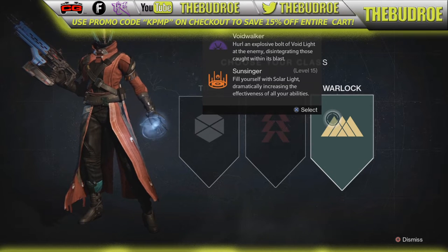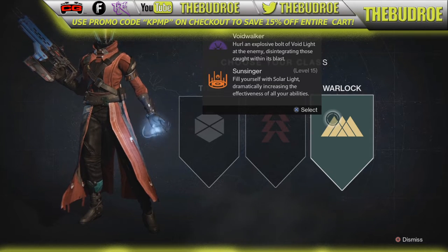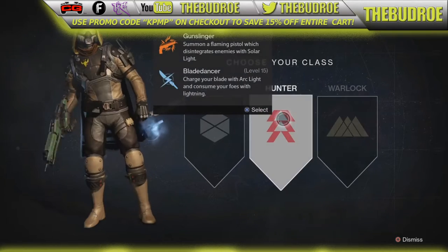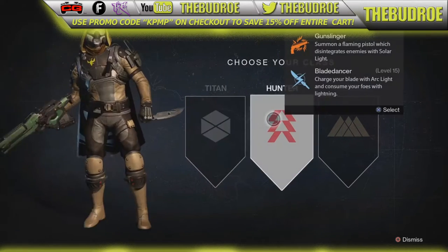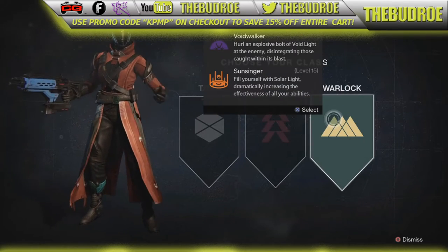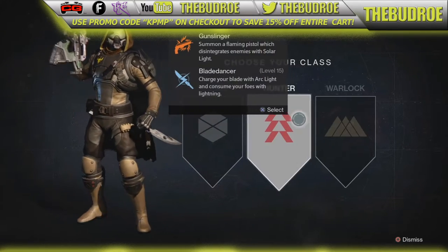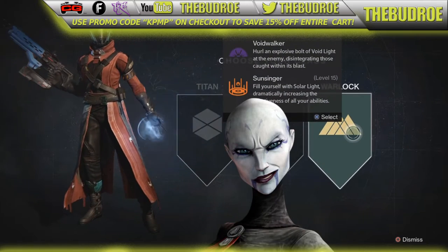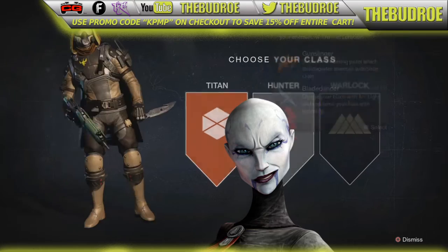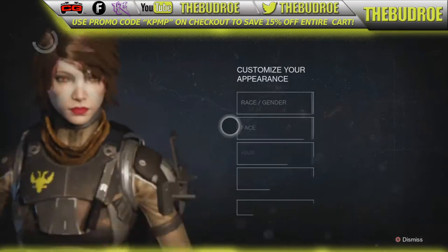You feel yourself a solar light dramatically. Let's see what we can do. We got Hunter, more of like a fast DPS kind of guy. And Warlock - the pristine one - is pretty cool, he's got like some force powers, look at that move. Titan just looks like your heavy clone trooper looking thing. Alright, let's go with Hunter.